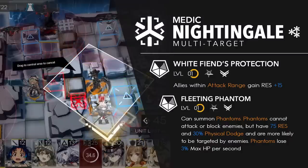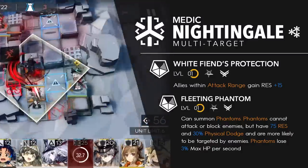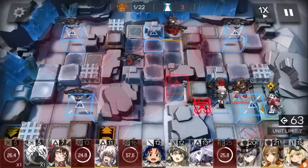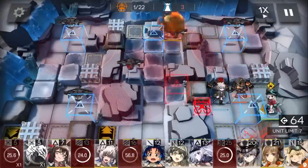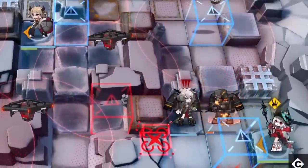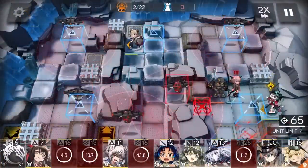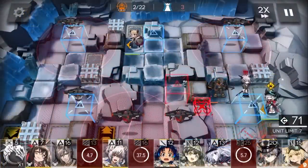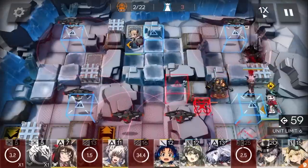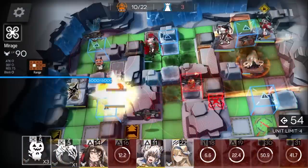They lose 3% of their max HP per second, and they also have 75 arts resistance, 30% physical dodge, and can't block anything. The cages also have taunt, which makes them excellent bait for ranged attacks — such as this awesome R88 Tallulah, 100% damaged by yours truly. It's clear I needed Tallulah to stay alive because she's my only damage source. The enemies will prioritize Tallulah over operators, so simply last-deploying someone doesn't work out, which is why cages are absolutely mandatory in this clear.